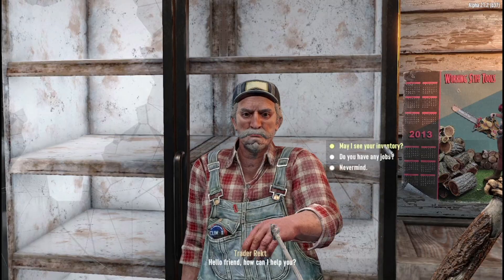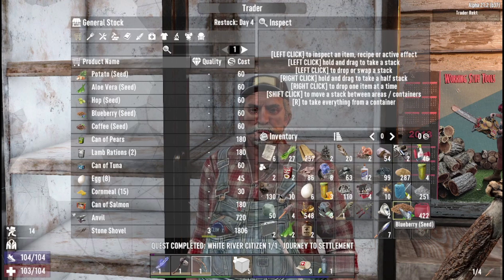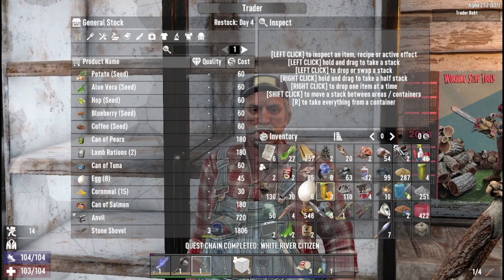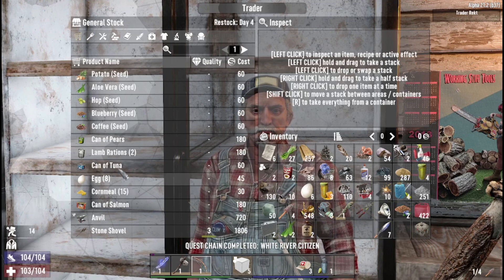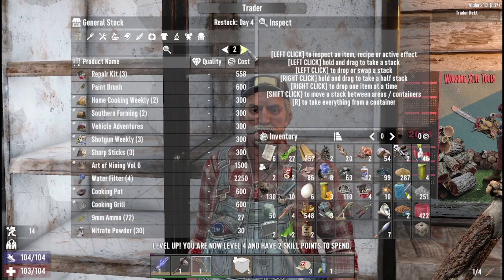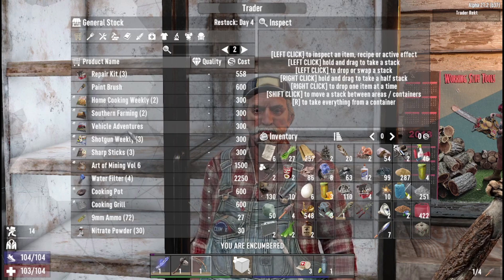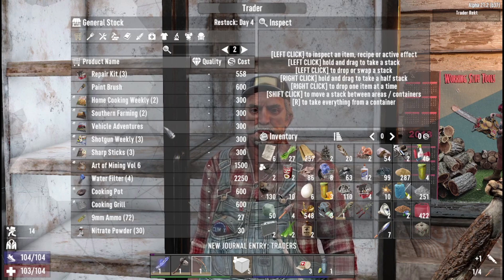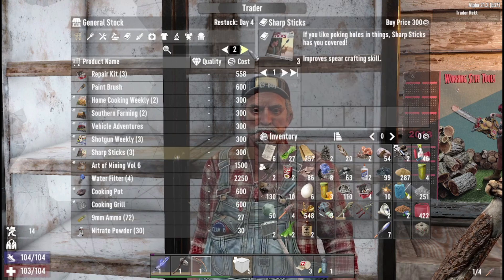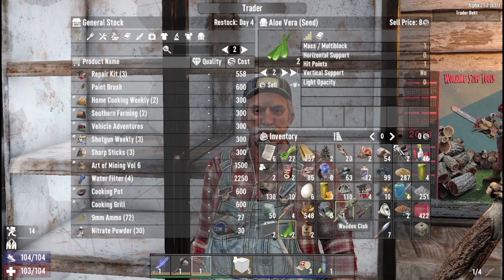Welcome to Trader Joe's — everything in here has a full no-money-back guarantee. Let's see here. I don't see anything I want to sell. What you got in here? Anything worth having? Fair of kit. Home Cooking Weekly. I don't have any money. Vehicle Adventures — cool, I want that. And sharp stick — yeah, spear — I want those too. We'll sell those for eight.